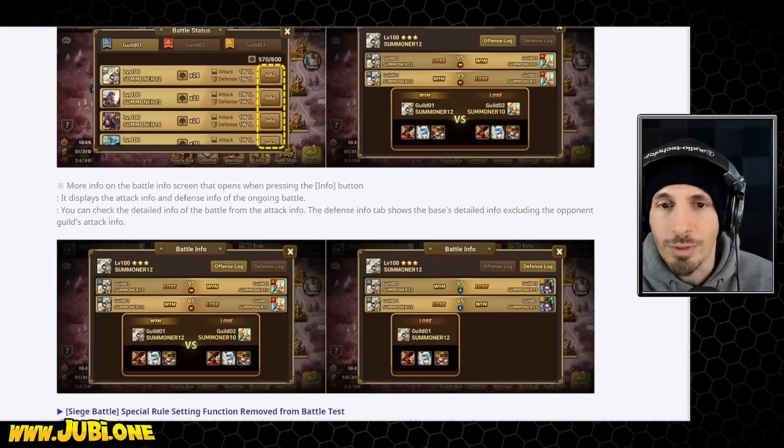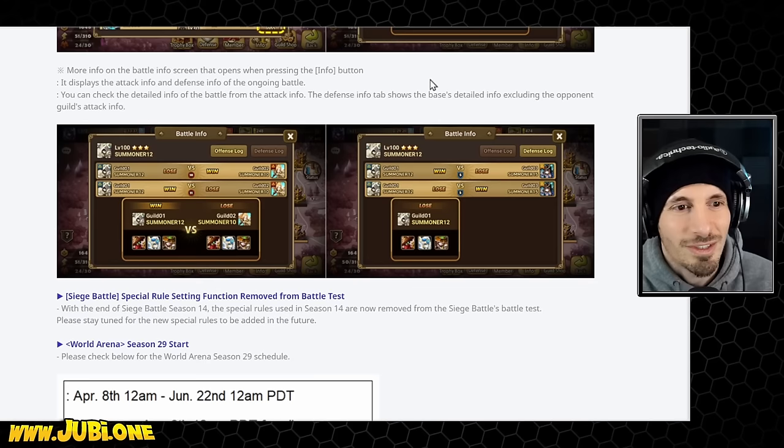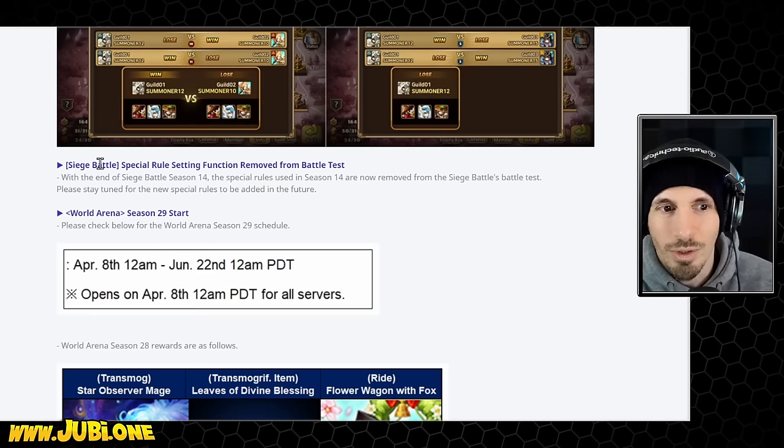They definitely could have done these improvements at the very beginning, or if not that, still a long time ago. Quality of life improvements are not a bad thing — I just always wish there was more than these little improvements in these updates. We also have a special rule setting function removed from battle test, which was kind of expected.